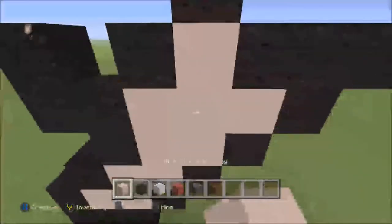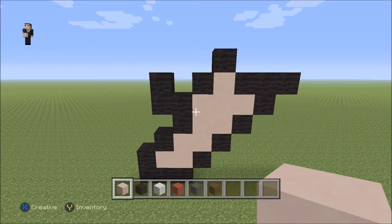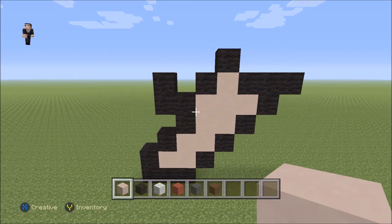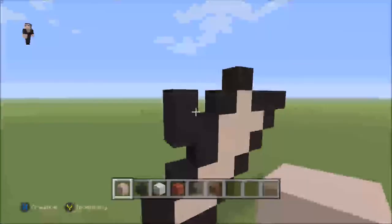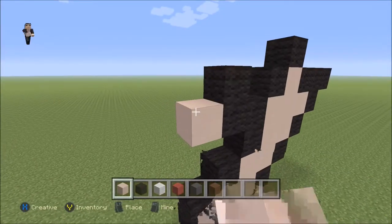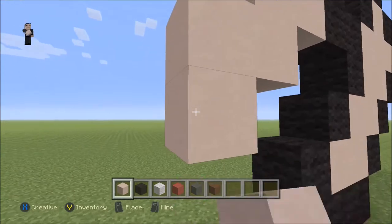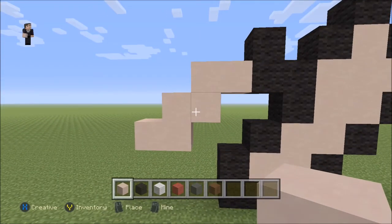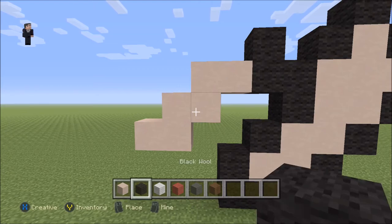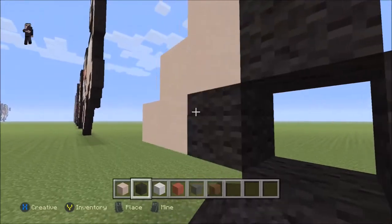Let's go ahead and fill this in just so it's easier to see, because there's a lot of stuff crammed here. I want to make sure we fill in an important bit so it's easier to see what we've built up to this point. Right here we're gonna go one, two, three, and then one, two, three — just make sure you have this weird-looking shape. Then we're gonna grab our black wool and place a black wool in this corner and in this corner.